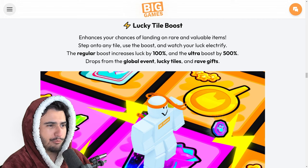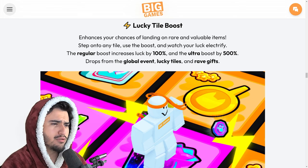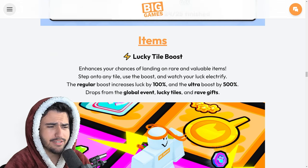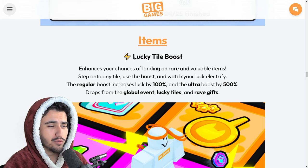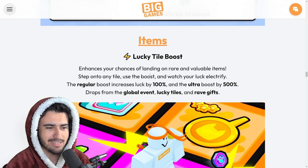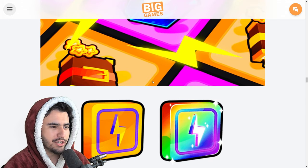Now we have those lucky tiles that we went over in the leaks video from yesterday — basically these enhance your chances of landing on rare and valuable items. Step onto any tile, use the boost and watch your luck electrify. The regular boost increases luck by 100, the ultra boost by 500%. You can get these from the global event, lucky tiles, and rave gifts. I'm pretty curious to see how this actually plays out — if you use one of these lucky tile boosts and you're in a server with somebody else, does it steal the luck from their side? More questions than answers.